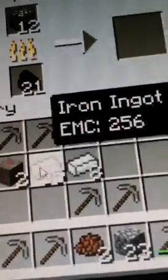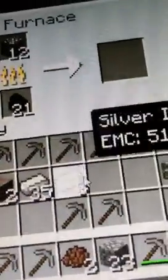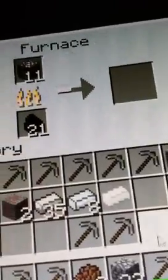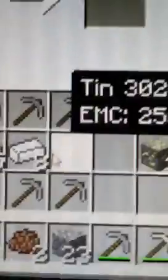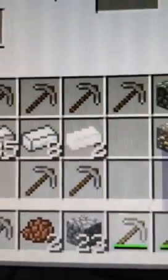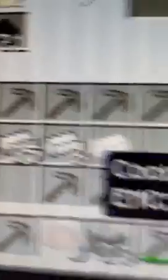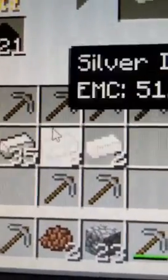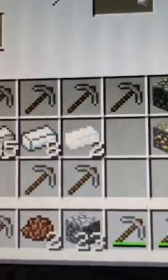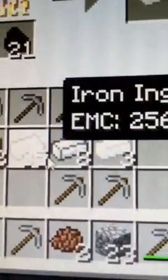I get tin ore, silver ore, and iron ore mixed up — I get the ingots mixed up. Here's tin, here's silver, here's iron. They look a little bit alike, except for the shininess. Tin is very shiny. Silver is metal shiny, like off of freaking Pokémon. And iron is just basically shiny.